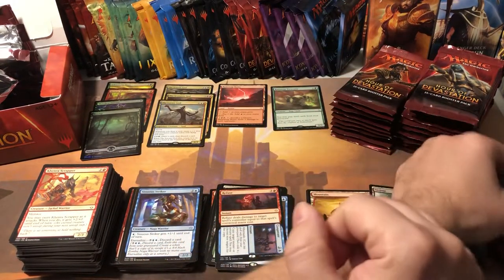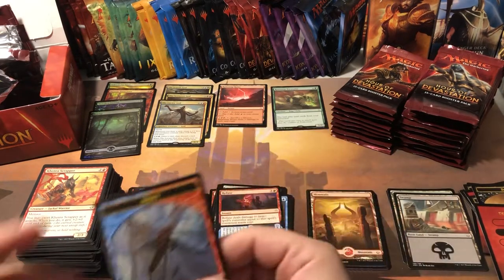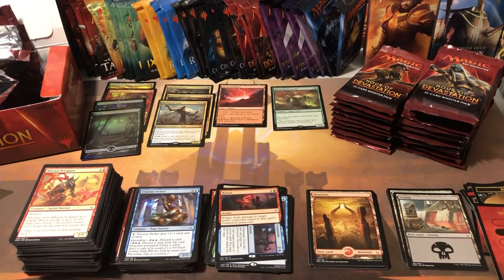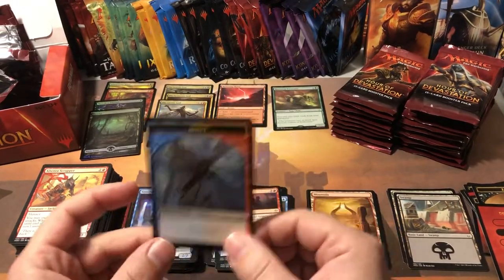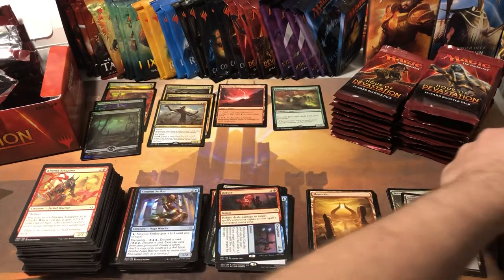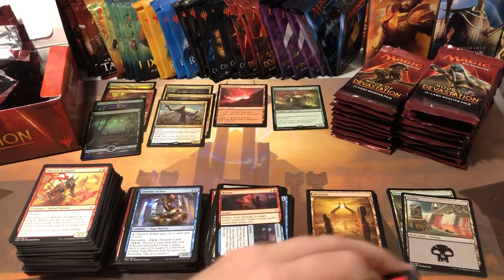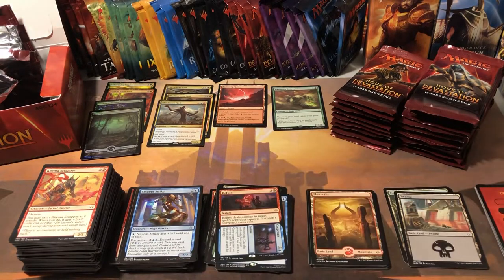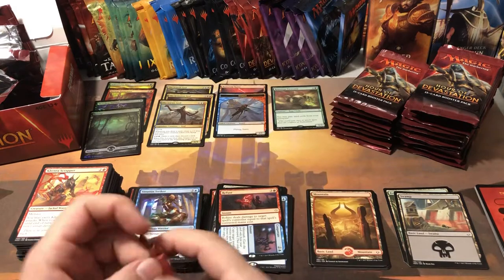And a basic land again — very weird. Oh, and there's our insect token. I think the insect token is actually worth like a buck in this set. Bumping the camera, sorry. Yep, a dollar for an insect token. We'll put the token up there with our Ramunap Ruins.